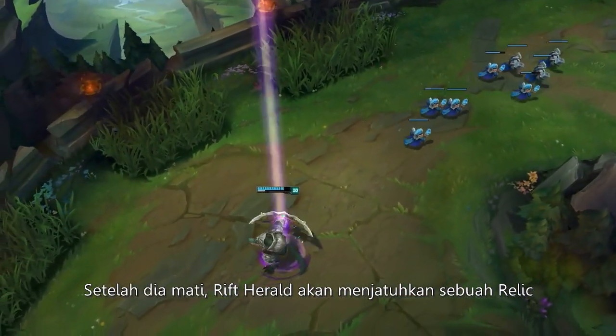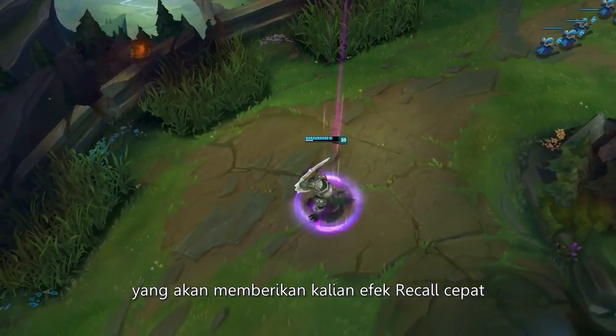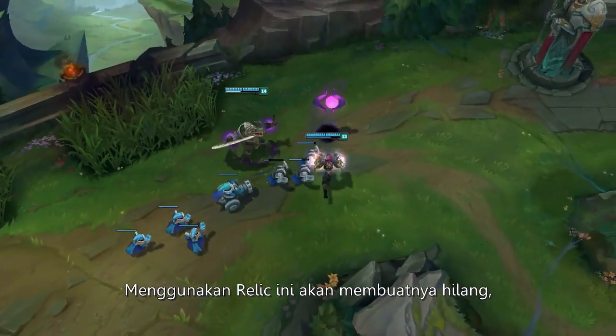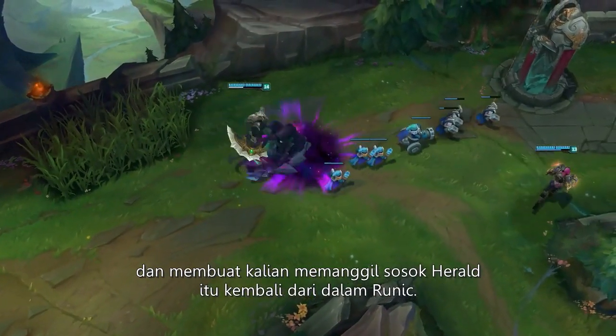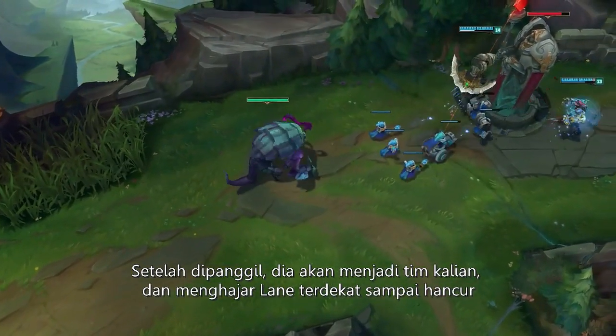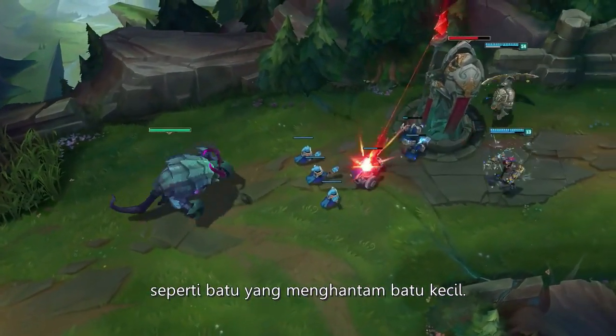Once defeated, the Herald is trapped in a magical relic which grants the wielder a Baron-empowered recall for as long as they hold onto it. Using the relic destroys the item, releasing the Herald from her prison. Once summoned, she'll join your team, sieging the nearest lane and tearing through towers like a horrendous purple wrecking ball.